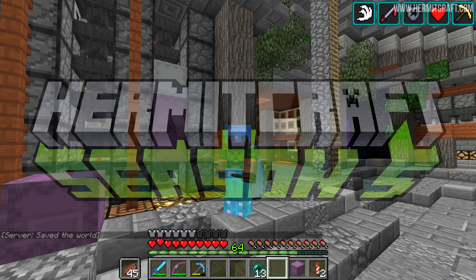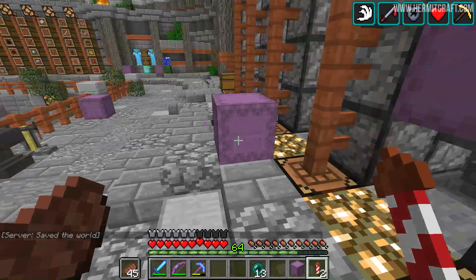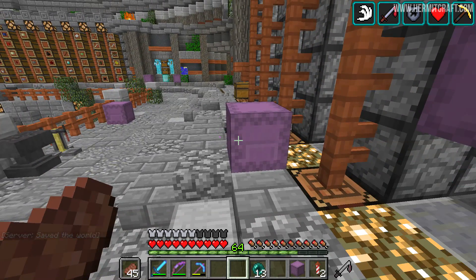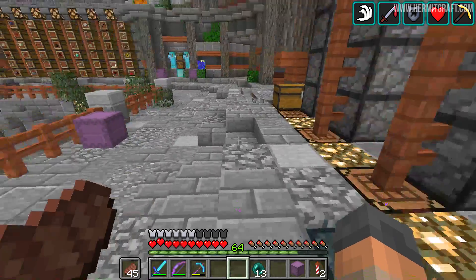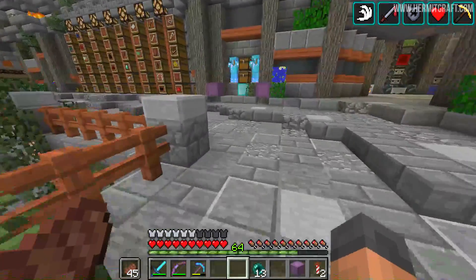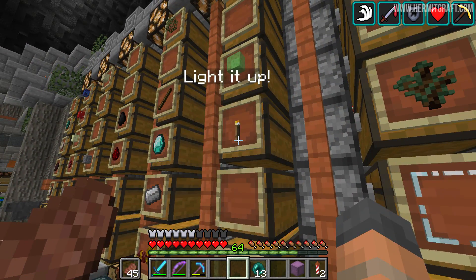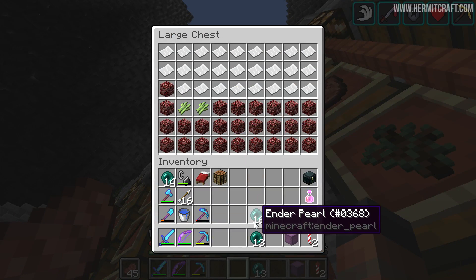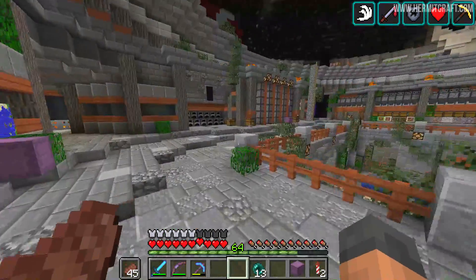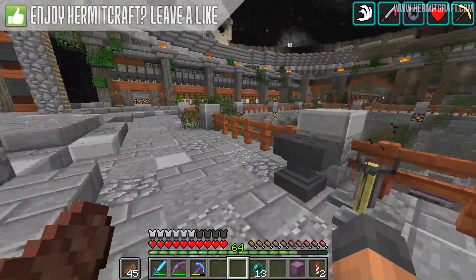Welcome back to another episode of Hermitcraft. The objective of today's episode is to end up with tons and tons of rockets and be able to install some rocket stations around the place. That idea literally just popped into my head, so hopefully it won't be too difficult. First of all, thank you for all the feedback on the last episode.